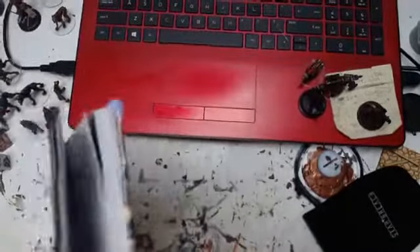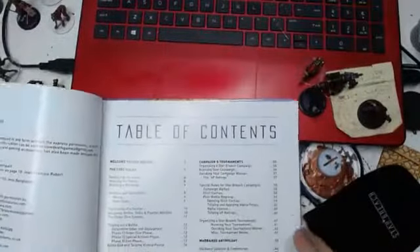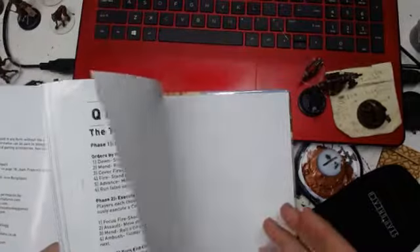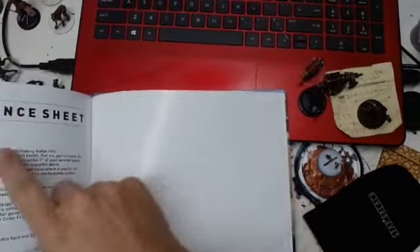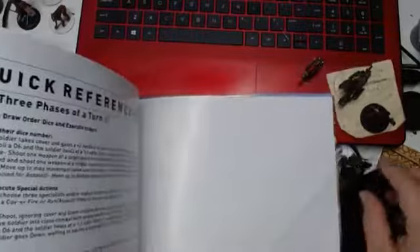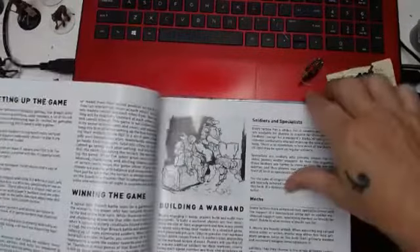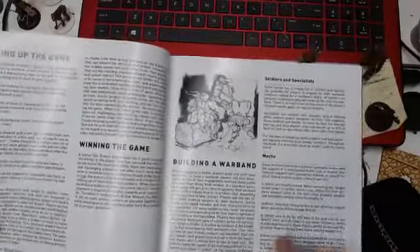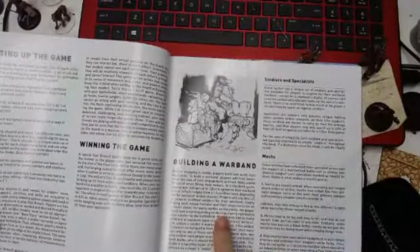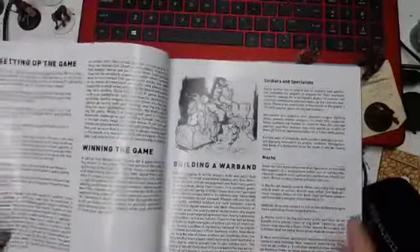Nice — glossy pages, I really like that a lot. It's a pretty good sized book — it is 124 pages, and that's with the quick reference sheet in the back. So there's of course a welcome page, and what I like right away is it opens up with building a warband, and I'm a big fan of that.